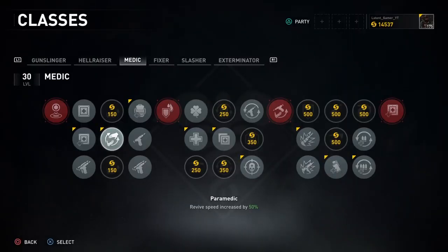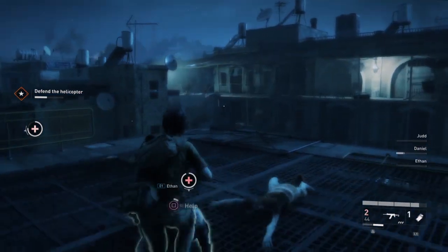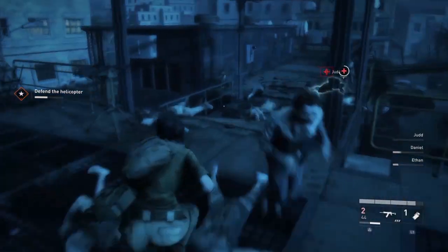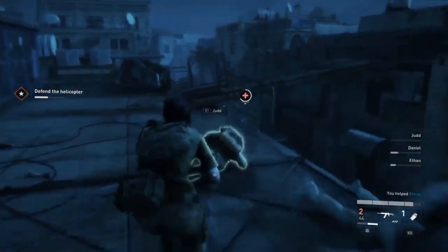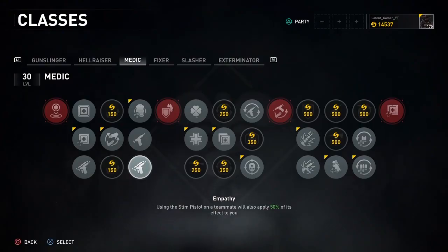In the second column, all three nodes are fine, but I always go for Paramedic, which revives your teammates 50% faster. This is great when fighting a swarm on insane difficulty and your entire team is down. There is a little trick I will show you to get them all back in the fight really quickly.